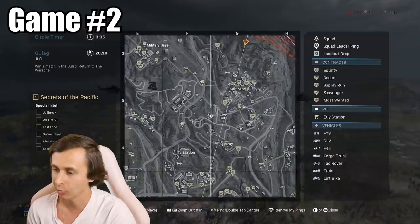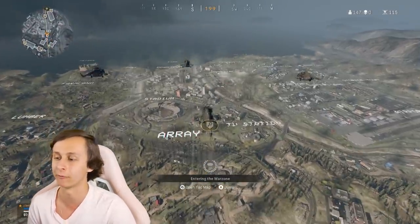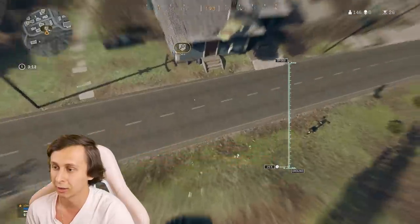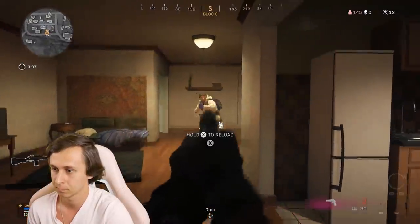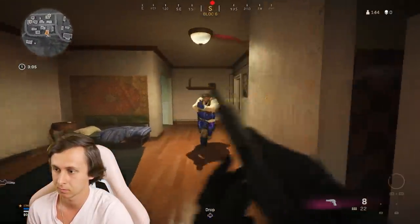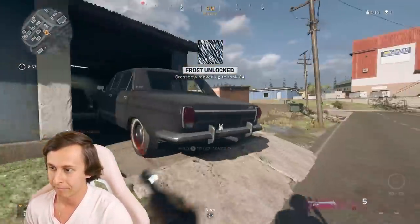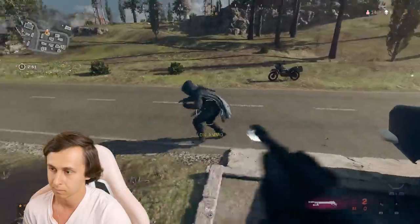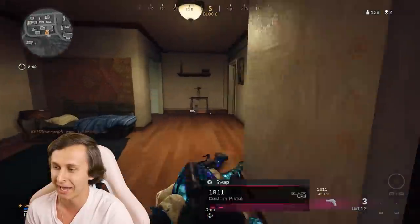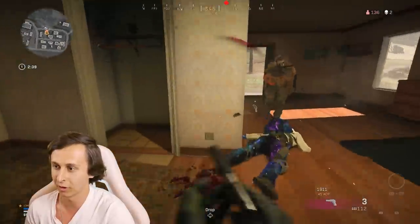Game number two - let's see where we're going to land. We want to do a scavenger run. Probably going to be hot, but might as well go for it, make it a little spicy. Try to get a loadout as quick as possible. And we got company. There's another one. Yeah, get out of here, kid. Oh my God, don't tell me I have someone else on me. Of course - there's another one.